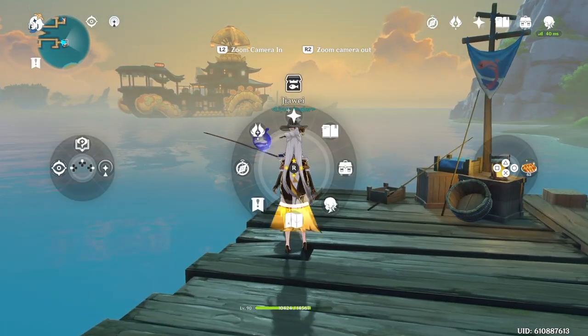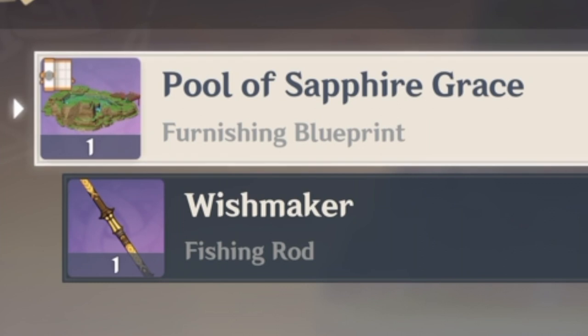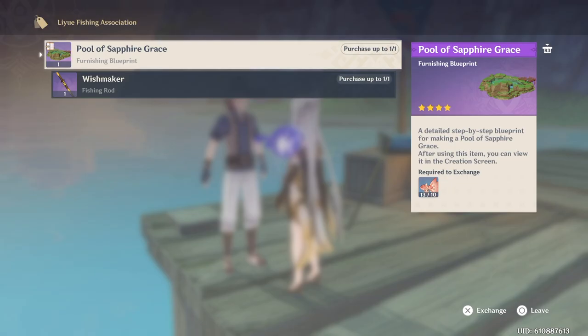So if you actually go to the Leeway Fisherman, which should be at this area on your map, he is actually the one who sells the pool for your Cinewood Tea Park. I finally have this and I actually know how to put fish in my Cinewood Tea Park.